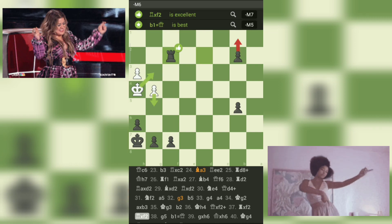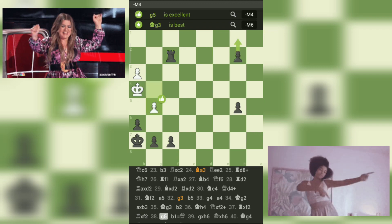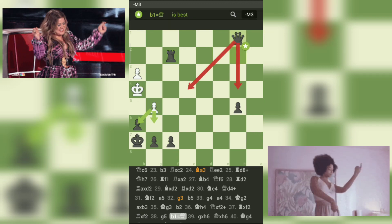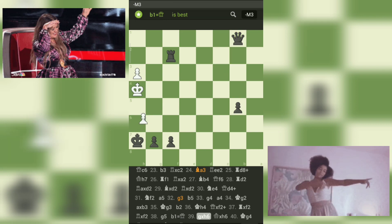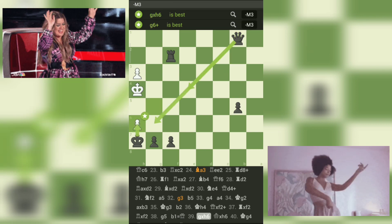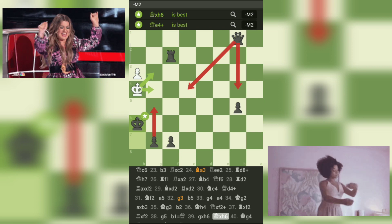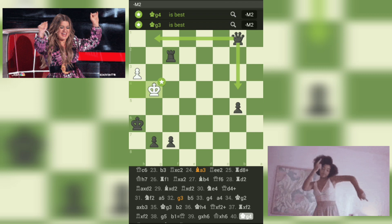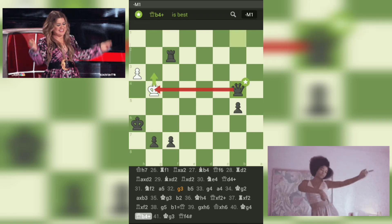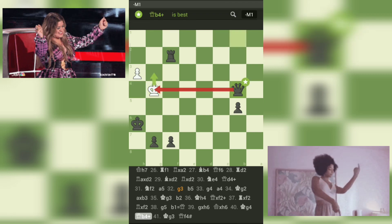Move 38: g5-b1=Q. Black is now threatening to promote to a queen. Move 39: gxh6-Kxh6. Black captures the pawn, getting closer to a win. Move 40: Kg4-Qb4. Black checks the king, putting pressure on white's position. Move 41: Kg3-Qf4. Black checkmates white. What a game!